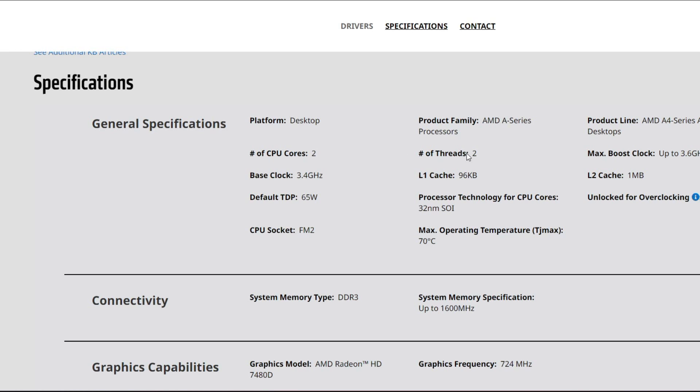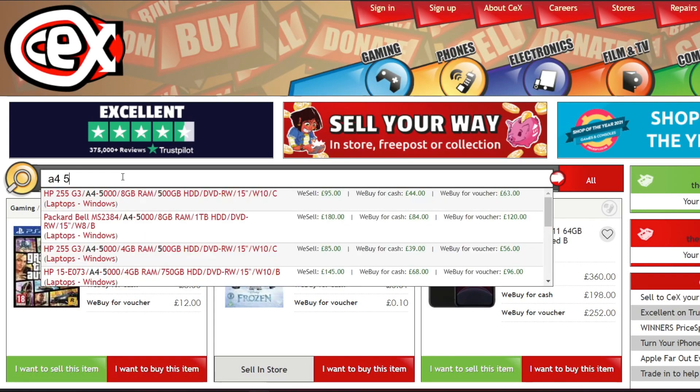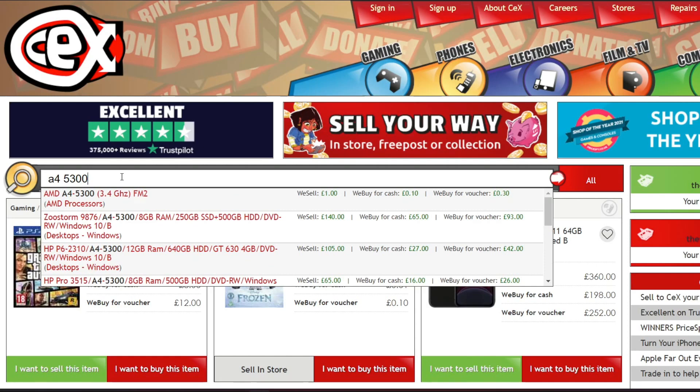I am starting with the A4 5300, which is a 2-core, 2-thread chip running at 3.4 GHz with Turbo up to 3.7 GHz.